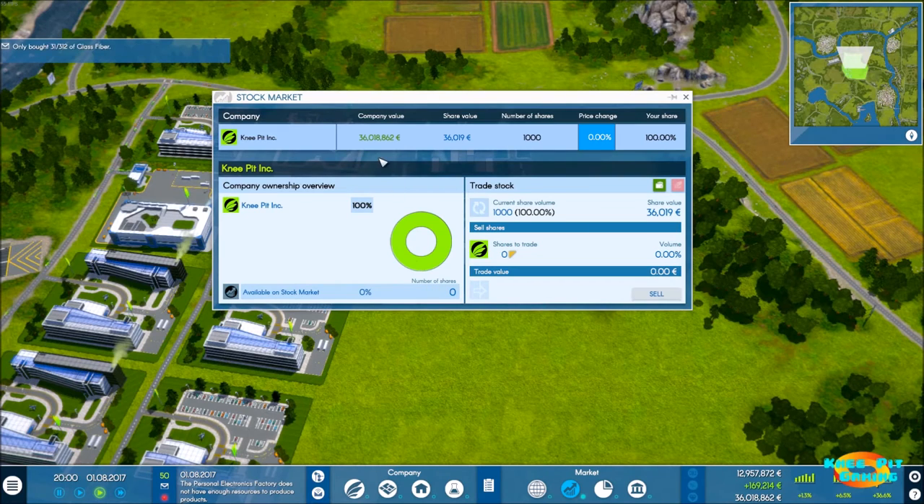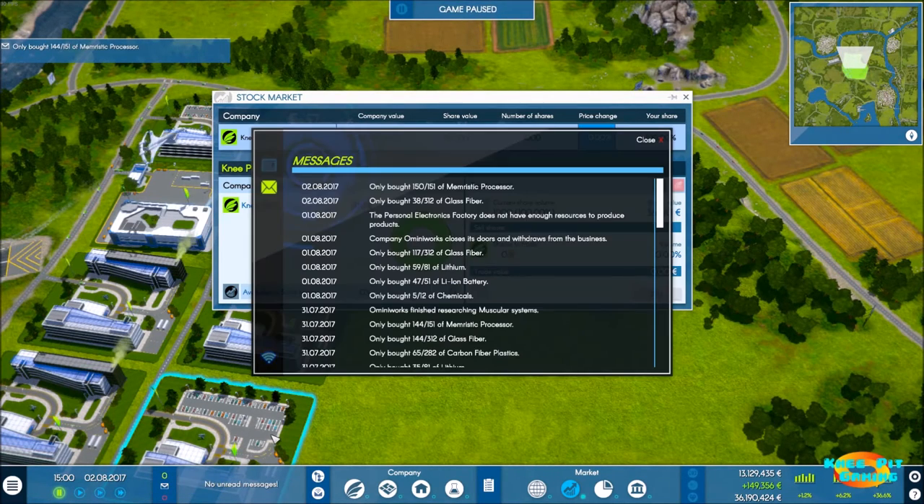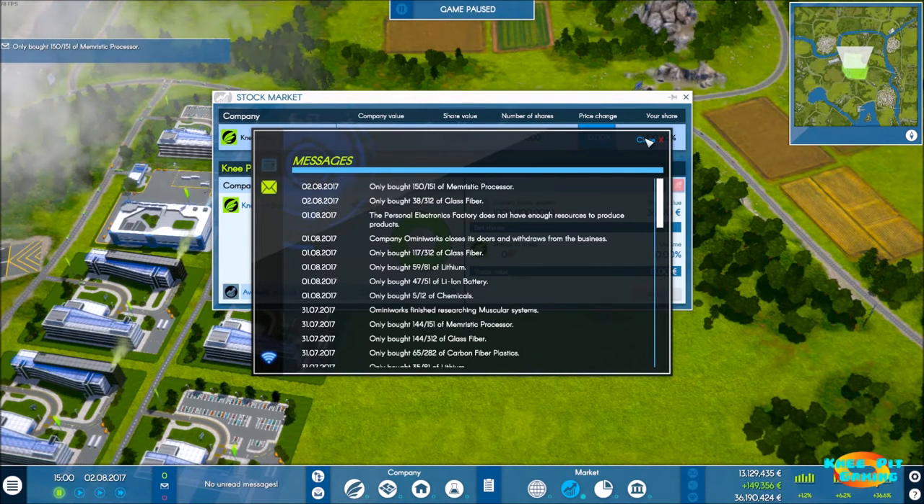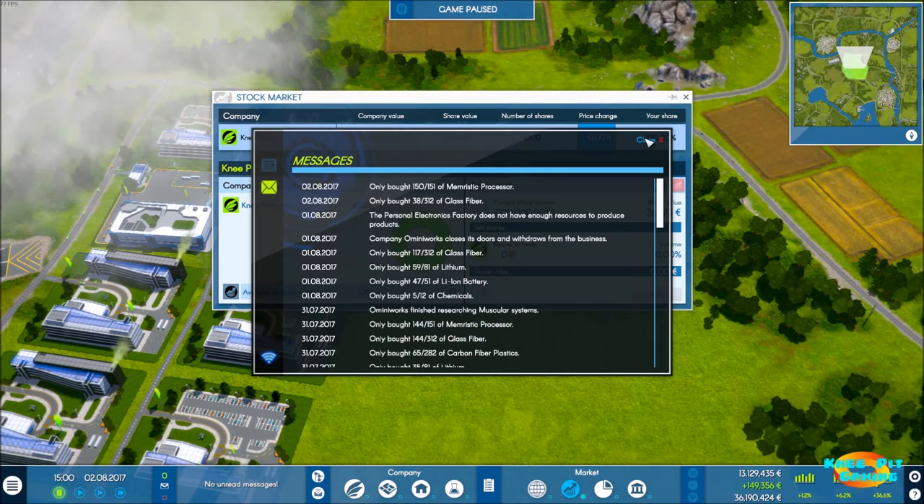Something just happened — let's pause. Our last competitor, Omniworks, closes doors and withdraws from business. So they went out of business. Going back to last video, I could see this coming because they had taken out quite a bit in bank loans and had also gone into the stock market and sold off more than half of their company.